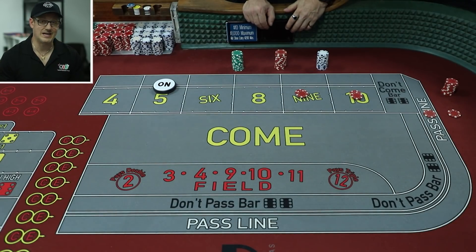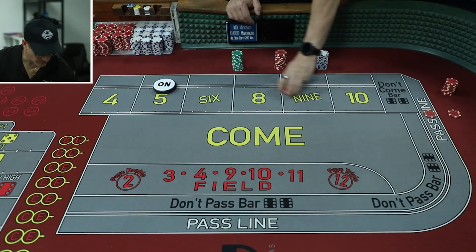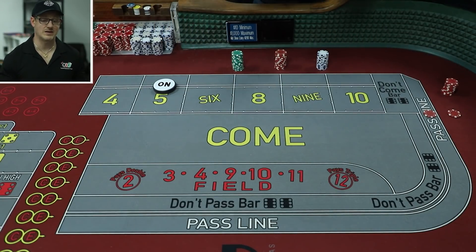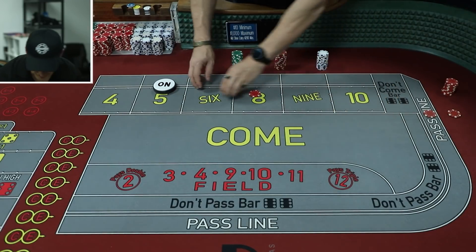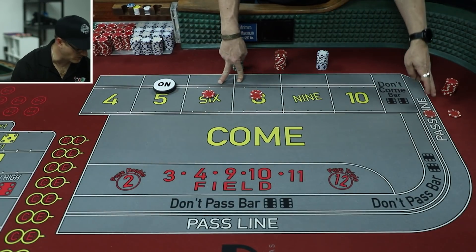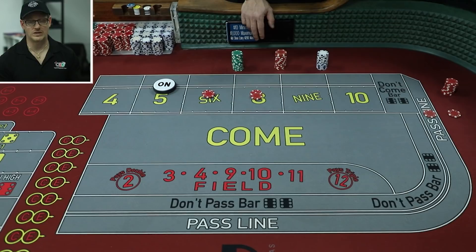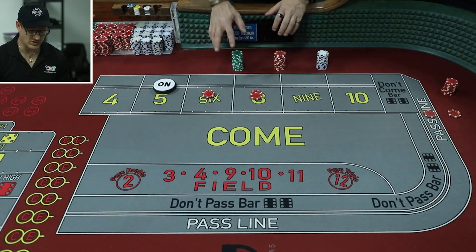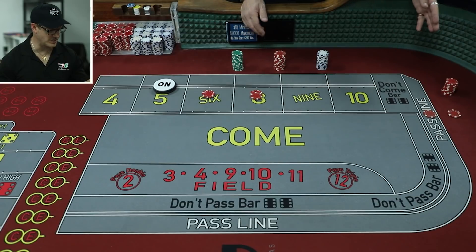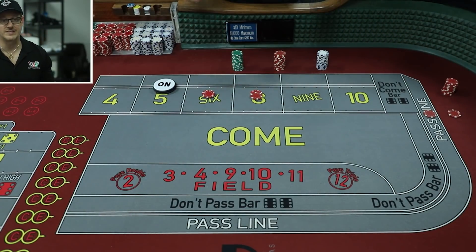Now the cons. For me, it's not as much opportunity as you think, because you need the number to hit twice to get paid — once to establish the come bet, once to collect. Also, if a shooter rolls a lot of numbers, you miss the opportunity to take advantage, because you're stuck on just your three covered numbers. And this system can go south quickly. As grindy as it is, you can get those two come bets out there, see a lot of other numbers come up, and then seven out — losing everything on the layout.